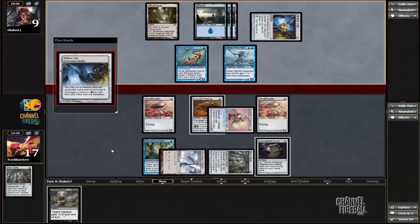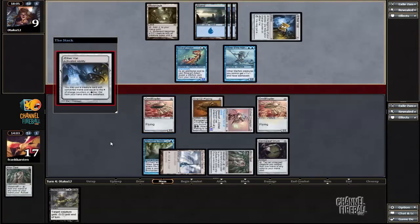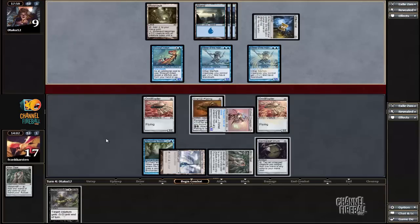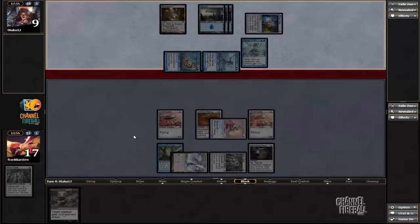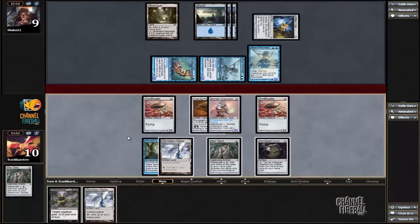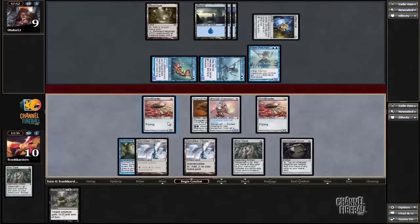Maybe I should have re-equipped this Plating to an Ornithopter so I could block his Master, in case he does something. Not sure. Well, I guess this now also has islandwalk. I'm just taking it and hoping that the Mutavault will be good enough. I definitely need to play this because it plays around Vapor Snag on my Ornithopter. Might as well attack with the Ornithopter as well.